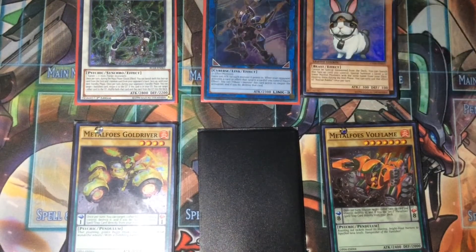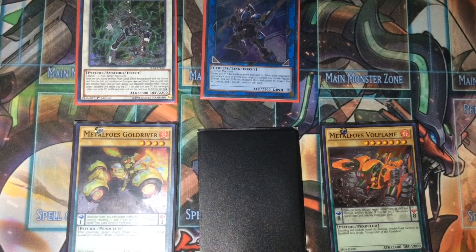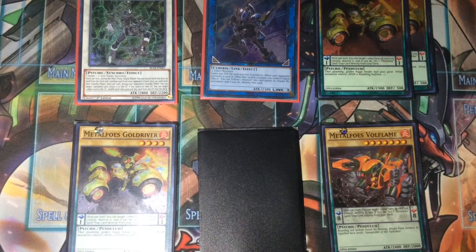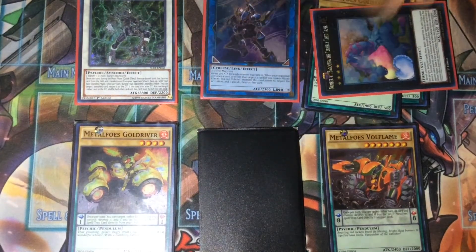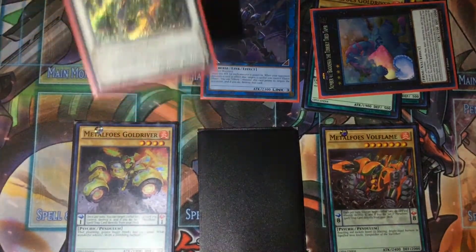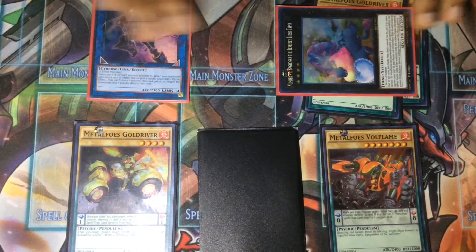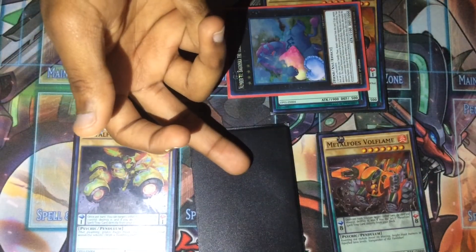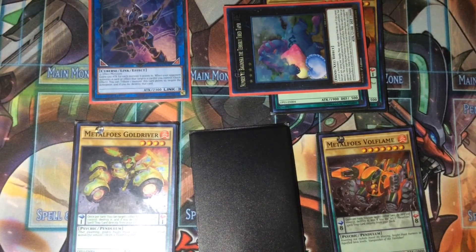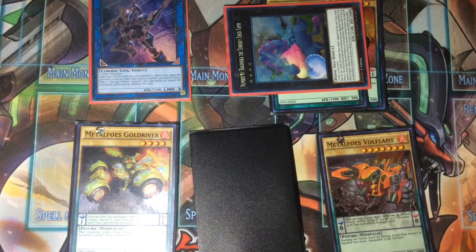Use Rescue Rabbit's effect — banish it and special summon two Goldrivers from your deck. You can make either Bagooska or Tornado Dragon, but use Omega's effect first before going into Bagooska, since Bagooska would negate Omega. Omega banishes a card from your opponent's hand. You end on Volflame in the pendulum zone, a set Combination, Bagooska, Decode Talker, and Riscorpio in hand — you could also pop the Goldriver to get a Counter. That's the combo!